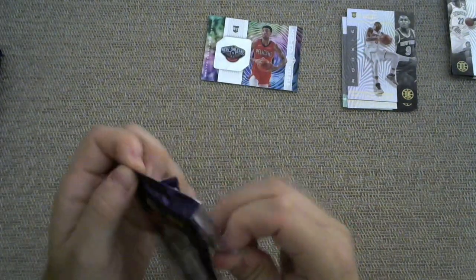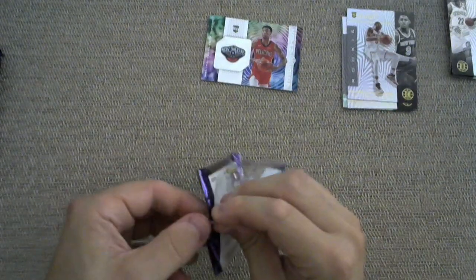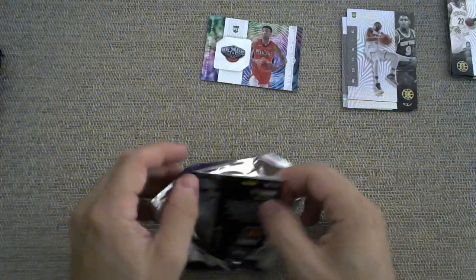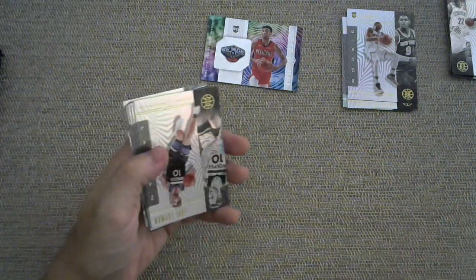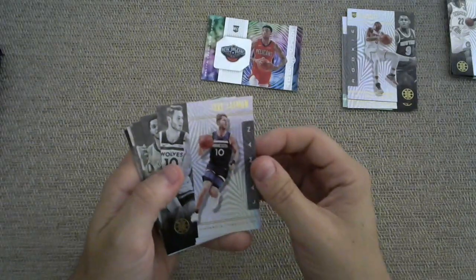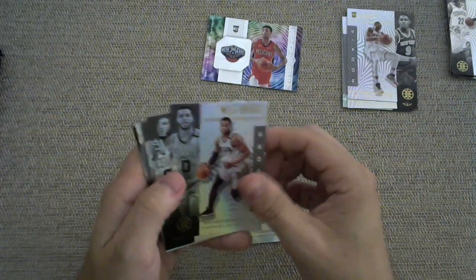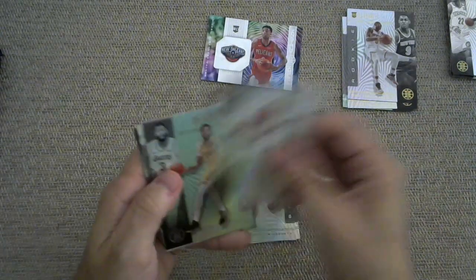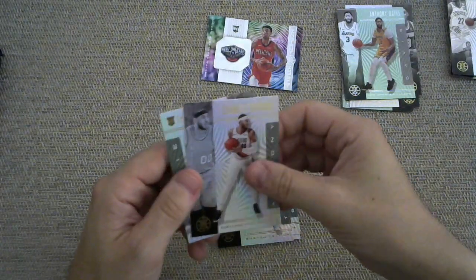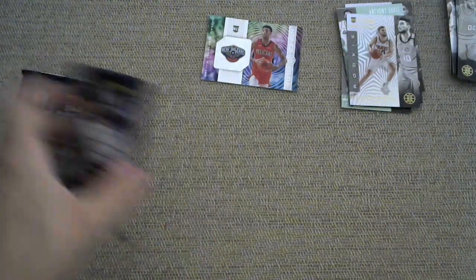And maybe even a third cat appearance, which would be an all-time record for my channel. Also, my fantastic pack opening skills on full display as always. The good news is, even though the blaster box was damaged, it looks like none of the cards so far have been damaged. So that's cool to see. We have a Jake Layman, Miles Bridges, Jayson Tatum, Anthony Davis, and Carmelo Anthony, and then a rookie of Ty Jerome. So three more packs to go, still in search of either a Ja or a Zion.